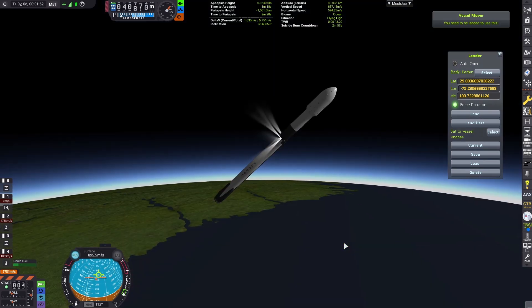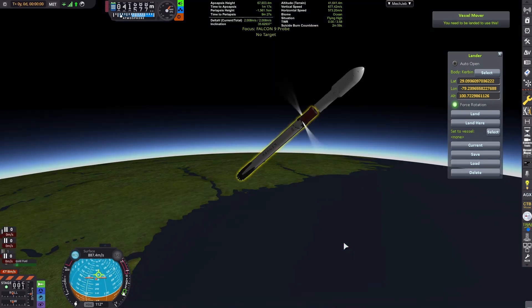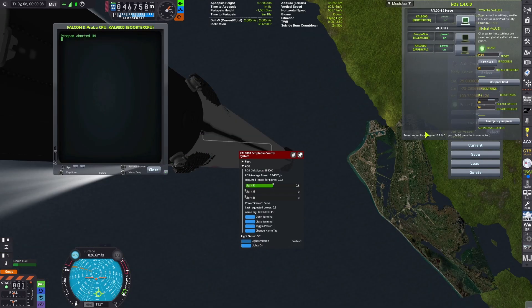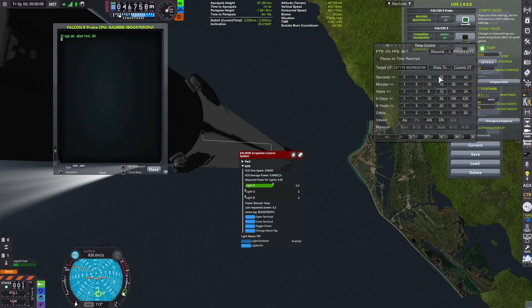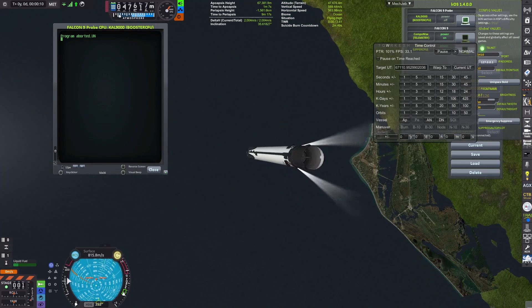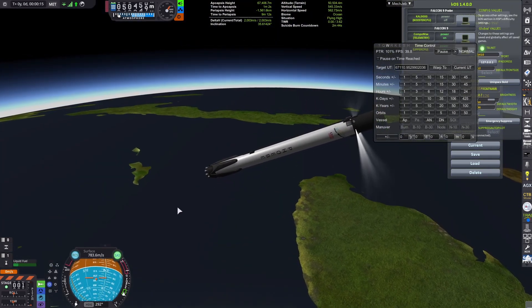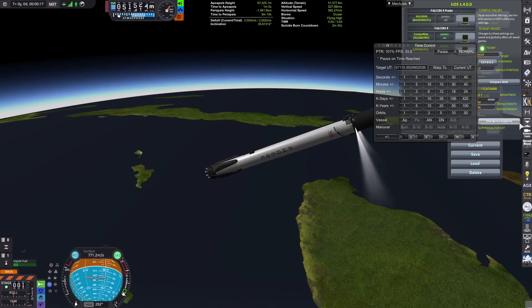Open ShipLander here to grab the coordinates once we've separated, and just follow how I do it. I separate, switch to stage one, and wait for the mission timer in the top left to get to about T+30. Turn off the booster CPU and then lock to radial out — by turning off the CPU you stop it from boosting back.